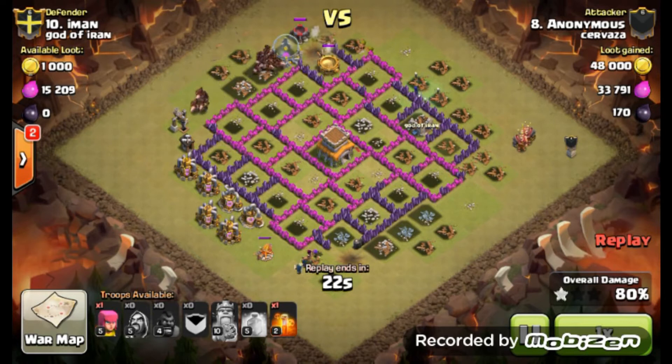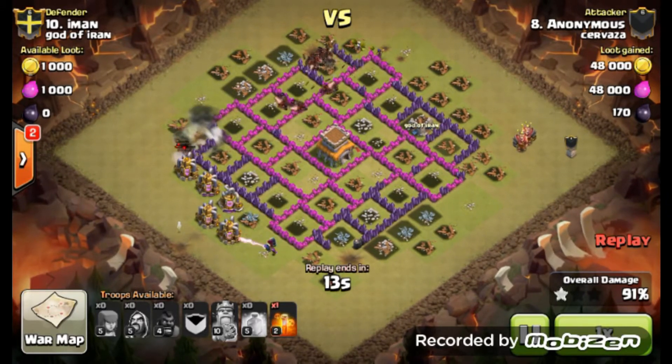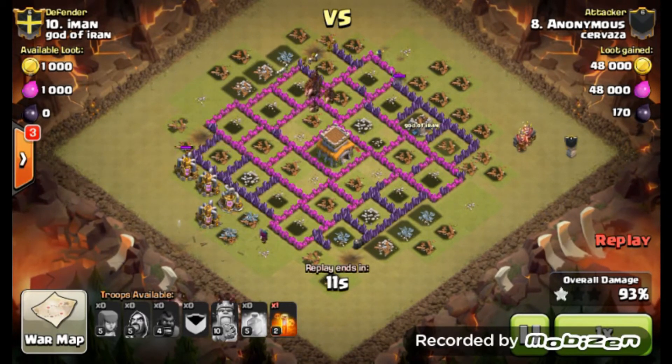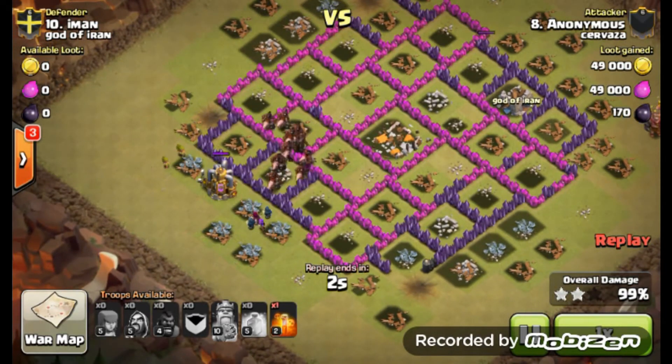Pretty much no areas for double giant bombs, which is a humongous no-no for base building especially at the Town Hall 8 level. No double giant bombs — easy hog base here. Excellent strategy and pick by Anonymous.